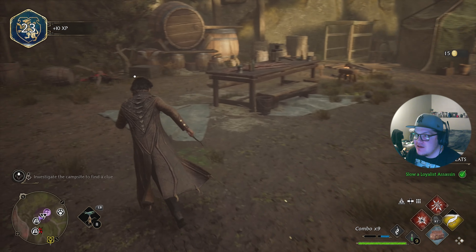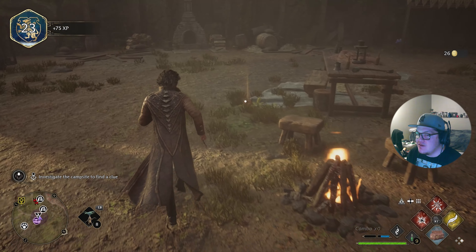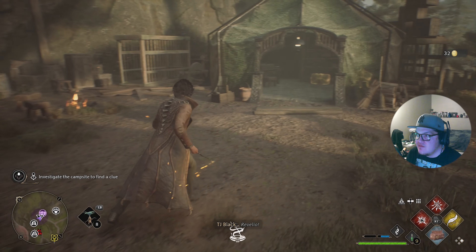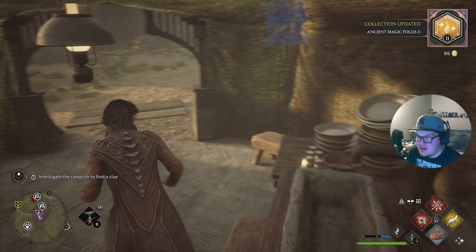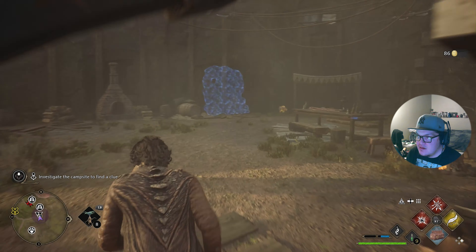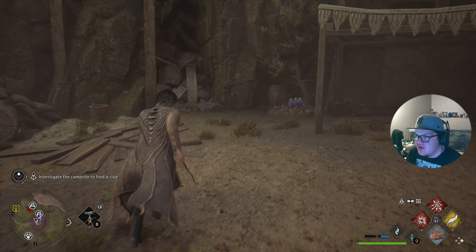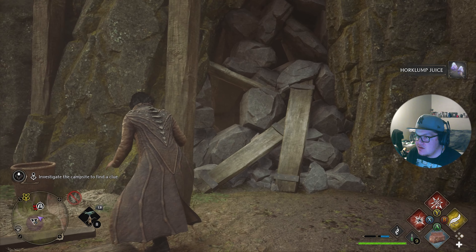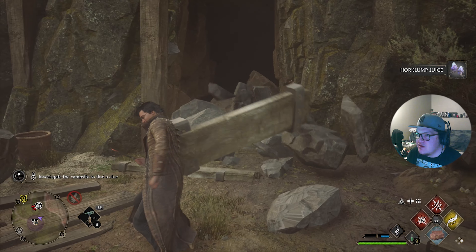Dude he really tried to dodge — he actually did dodge! Now we hit the chest here. I guess we'll grab that. Oh, behind the rocks — we don't have Bombarda. We need that Horklump juice though. Oh, that works too — I was thinking Bombarda. There's more inside for sure.